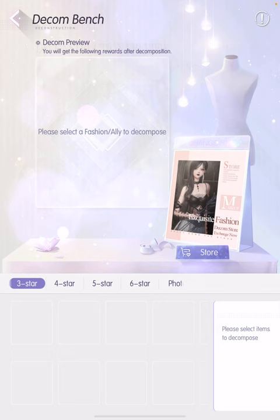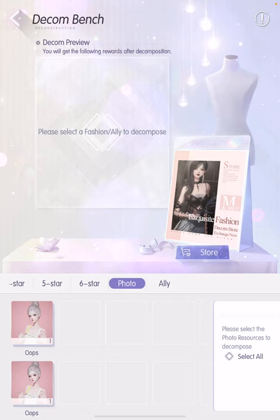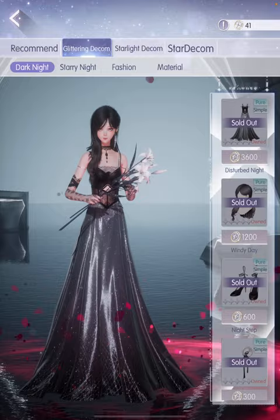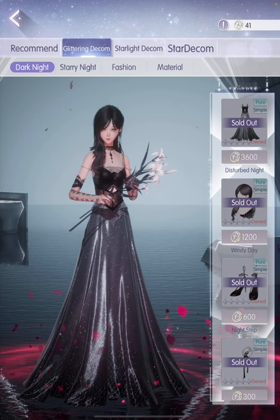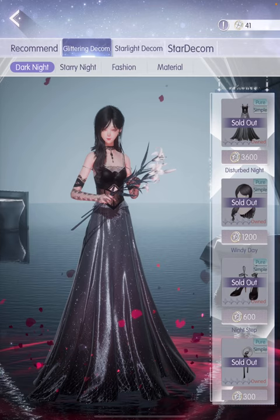The third option is the Decom Bench, where you decompose all the duplicates you've gotten from Light Chase. When you receive an item you already have, it appears here — just select all, decompose, and they'll be converted into rewards you can redeem for different items and clothes from the Decom Store. By default you'll find the standard Decom Store, the Glittering Decom, and the Starlight Decom, plus a limited Decom tied to whatever Light Chase is currently running.